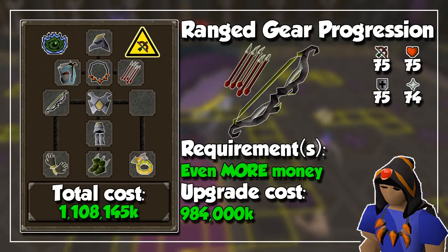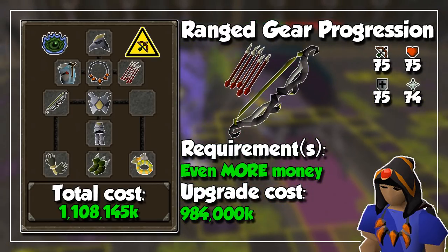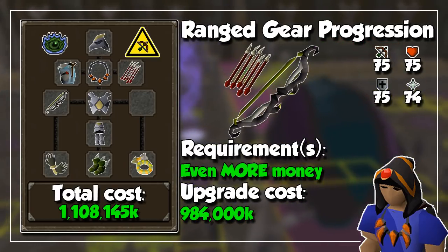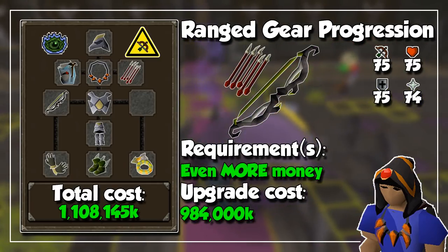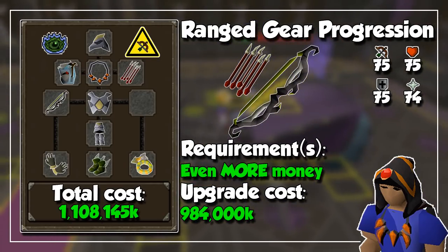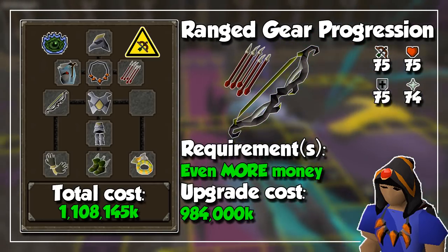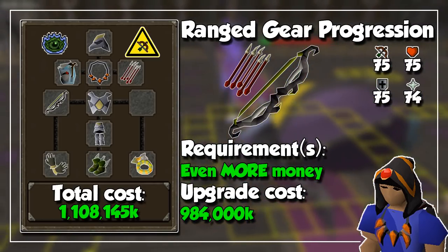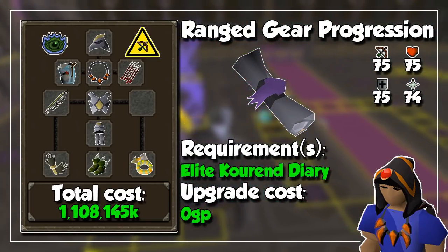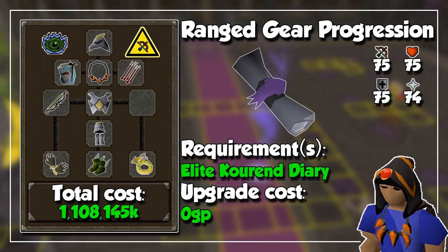The final upgrade would be a twisted bow with dragon arrows, but at a price of almost 1 billion GP this may not be accessible to every player. Don't worry though — it's pretty much a niche item, only good for the Inferno, the Theatre of Blood, Chambers of Xeric, and only a few more places. Stick to the blowpipe to earn enough money for this upgrade in the future. If you stick to the blowpipe, the final upgrade would be getting a Rada's Blessing 4, which can be obtained by completing the Elite Kandarin Diary.